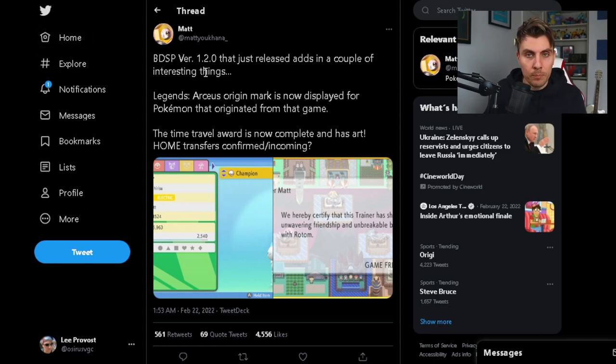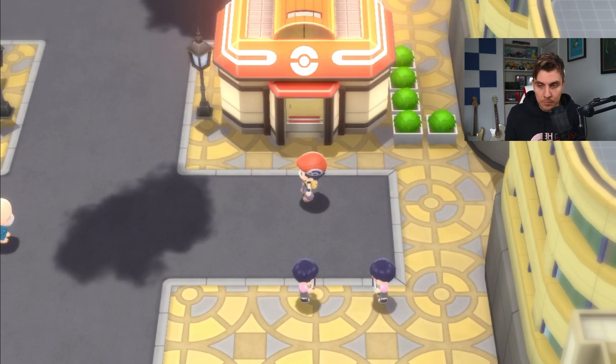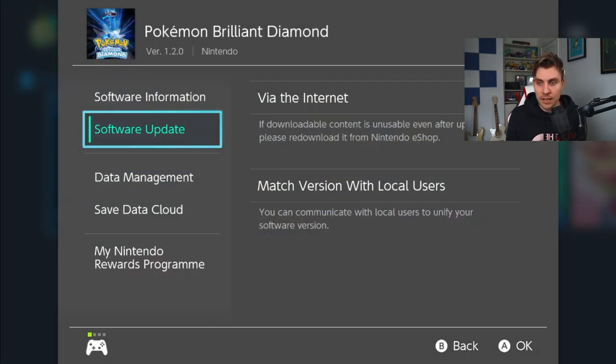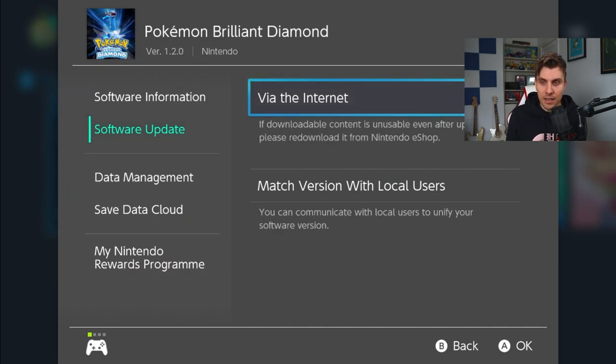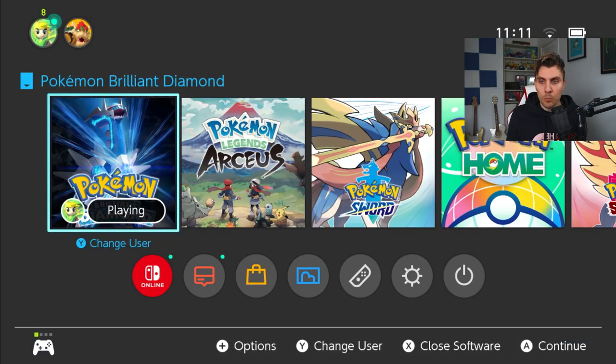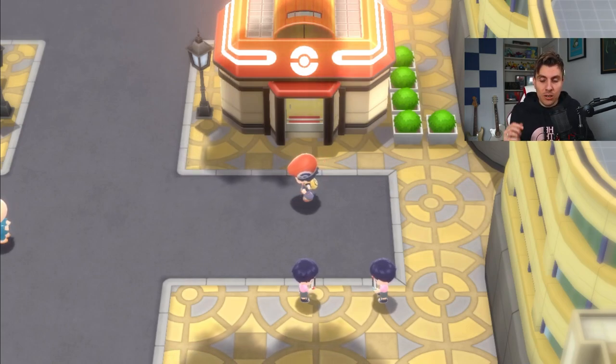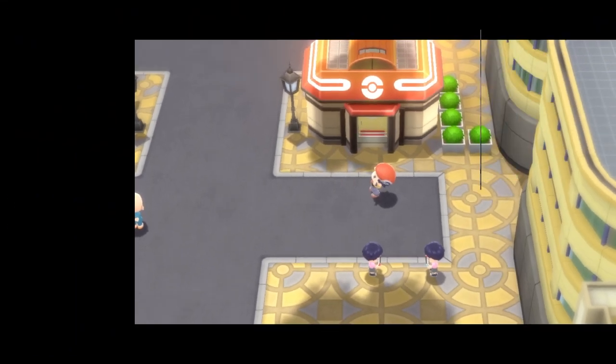We'll cover any news and updates as soon as they drop on the channel. That pretty much wraps up everything for the 1.2.0 update. If you haven't updated yet, come to the game on your Switch home screen, hover over it, go to Software Update via the Internet, and that will update you to version 1.2.0 so you'll have all these new features. Obviously you can't do any of the glitches anymore, but that's probably a good thing going forward.